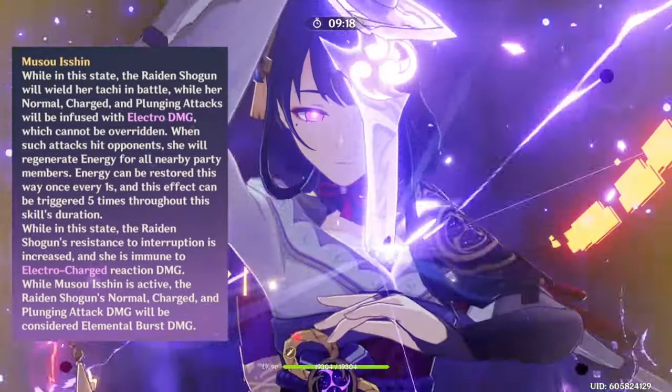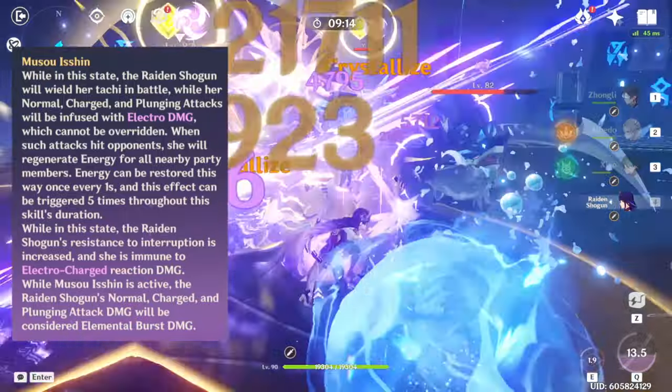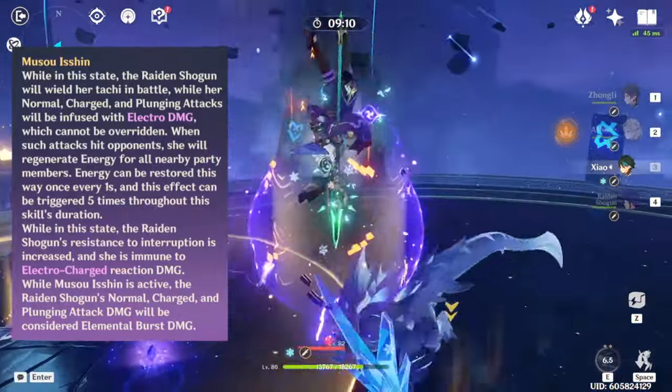Whenever you activate her elemental burst, your normal, charged, and plunge attacks will be infused with Electro. And every time you hit somebody with one of these moves while in your burst, you give your entire team energy. This makes it so that you don't have to spend as much time gathering energy for the rest of your characters, and you can focus more on doing tons of damage.